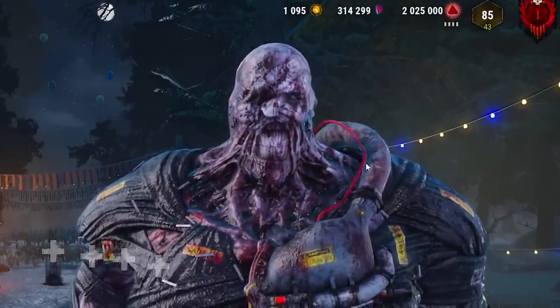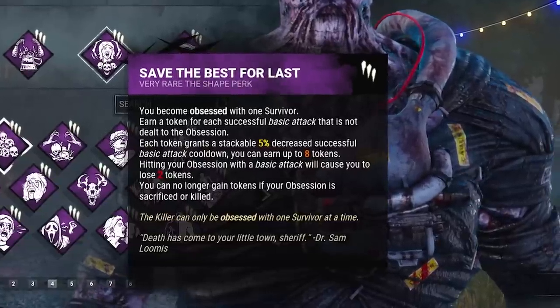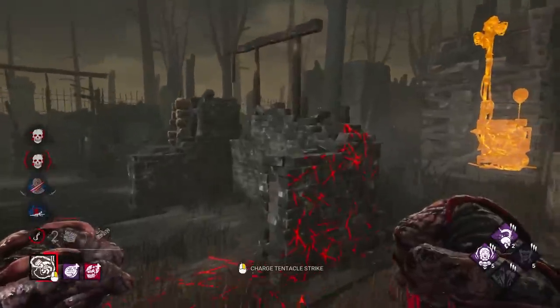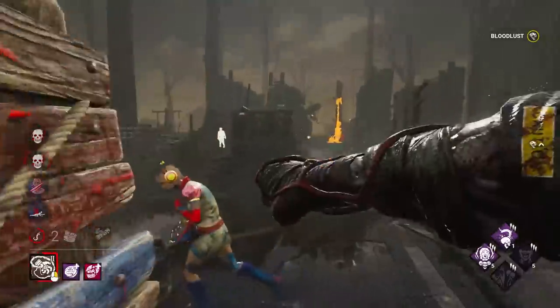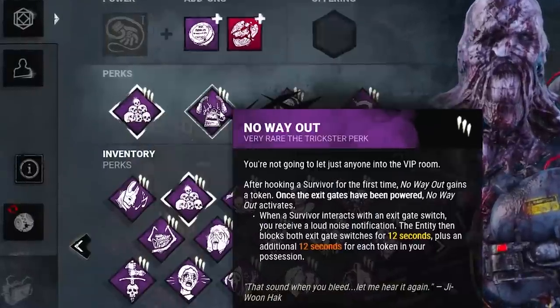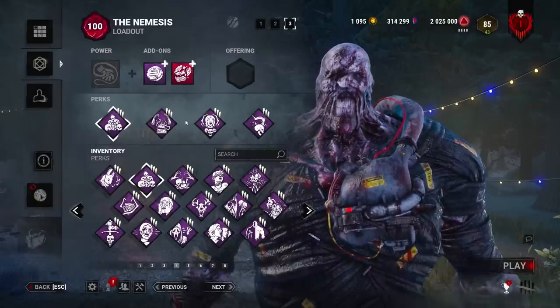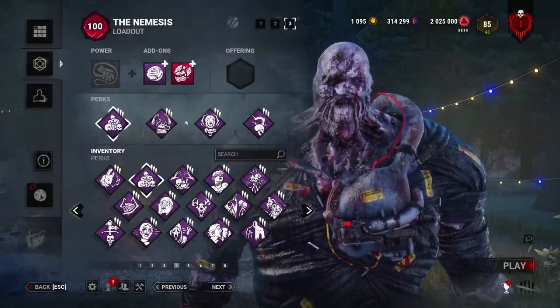I made the Nemesis punch absolutely broken. First is Save the Best for Last so our attack recovery is faster every time we hit someone. Along with that is Coup de Grace which makes our punch travel twice as far after a gen is finished. And then the good old No Way Out and No Maid combination. This is your next must-use Nemesis build so I hope you like it, let's see some games.